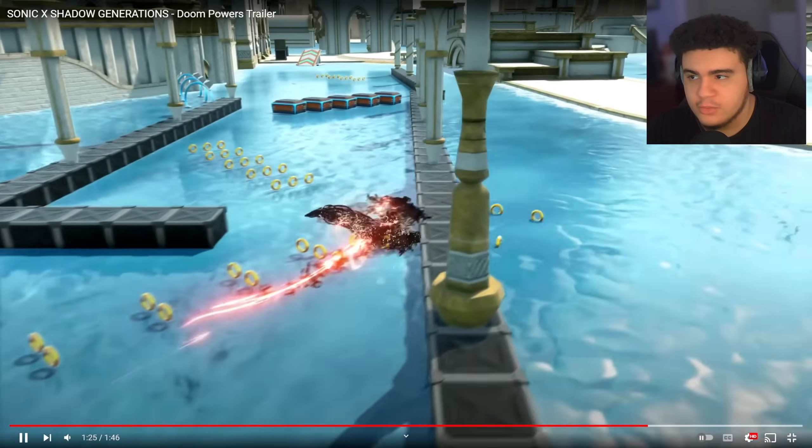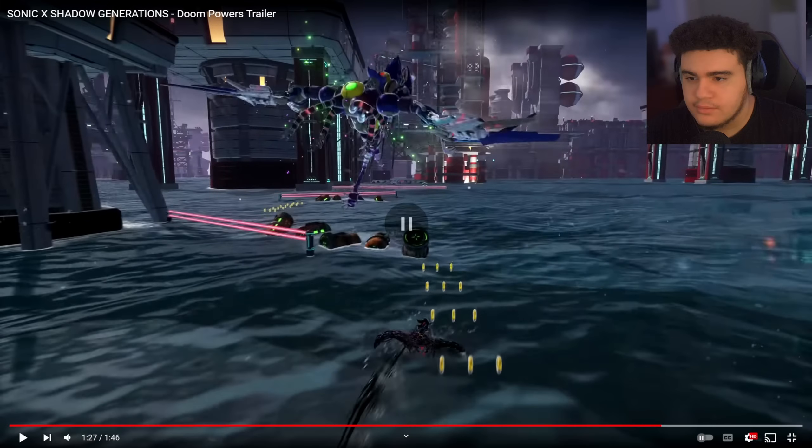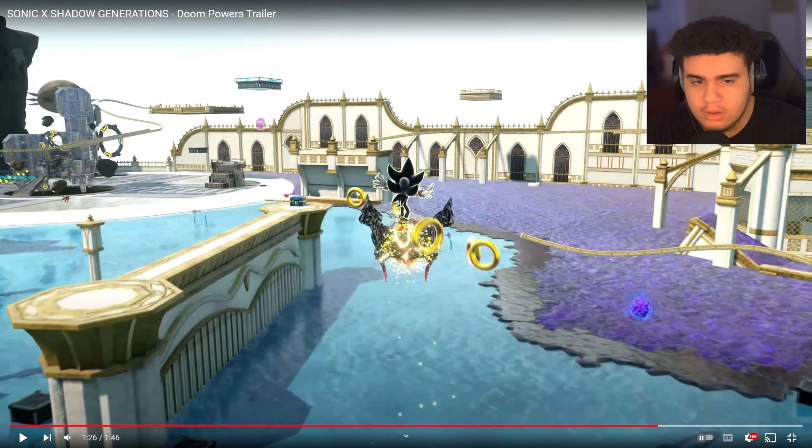This is the hub world, 100%. Let's take a look — oh, there's Omega chilling over there in the corner! What in the world. And then we have a treasure chest which probably has rings or skill points, something along those lines. That looks like the Space Colony ARK hidden in a rock.